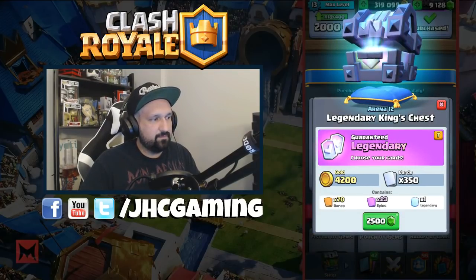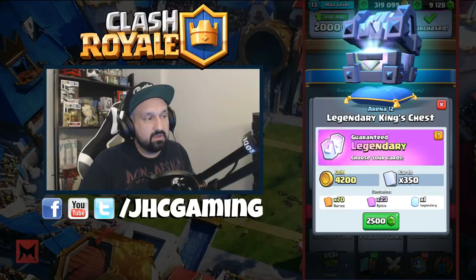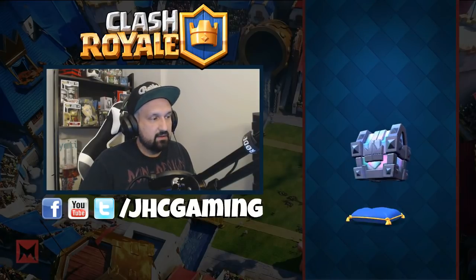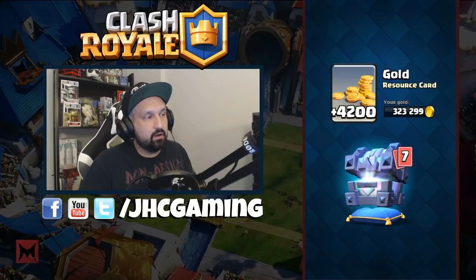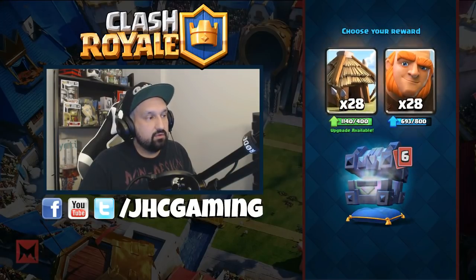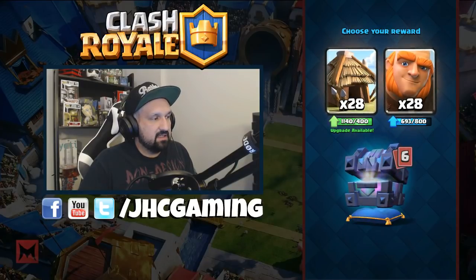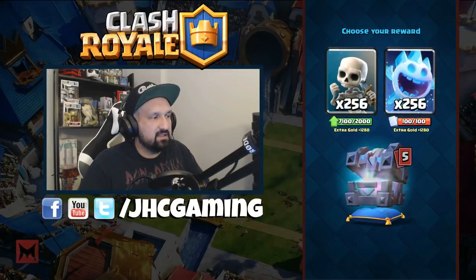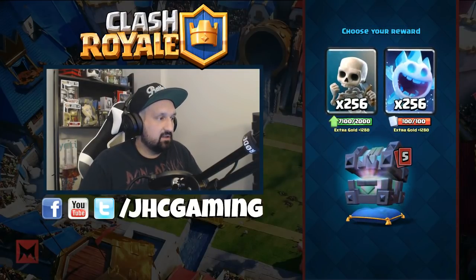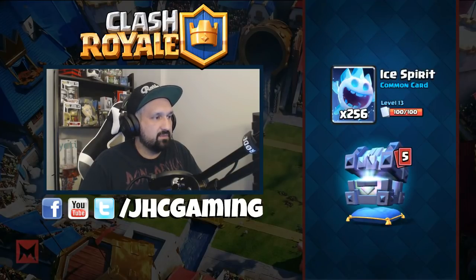Legendary king's chest — 70 rares, 23 epics. The old chest contained 23 or 24 epics, but this one guarantees a legendary and you get to choose. It's like a full draft chest — you choose everything. That's crazy! I'm gonna go for Giant. It is a draft chest, but this one doesn't matter because it's already maxed, so whatever — they're both full, it's just gonna be gold.